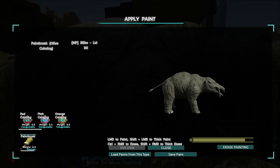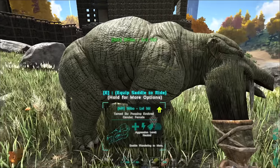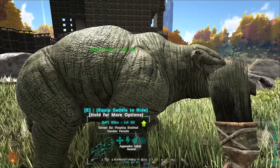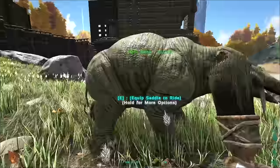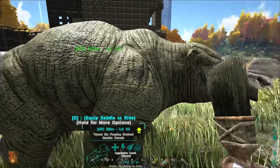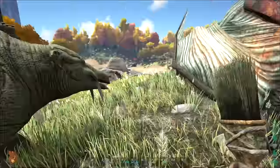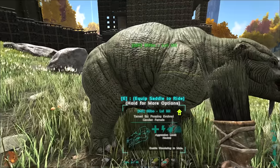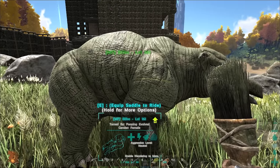The way this is going to work is we're going to create a new file and replace the file we just created with that paint job, and then we're going to repaint this animal using the new file. So we're going to create an image file outside of the game now — I'm going to hop over to my desktop and show you how to do that.